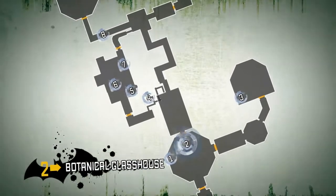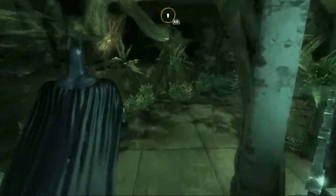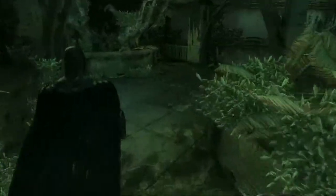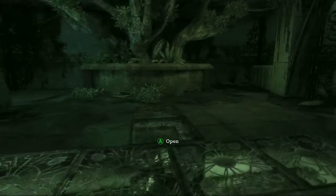It would be quite easy to overlook this one. Take the stairs to reach the second floor of the glasshouse. Next, walk around the area until the option to open a floor grate appears on screen. Open the grate, and turn slightly to the left to find the trophy.